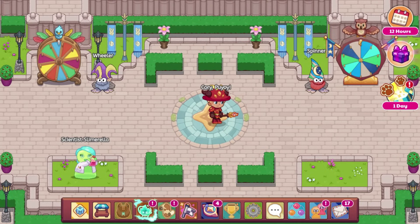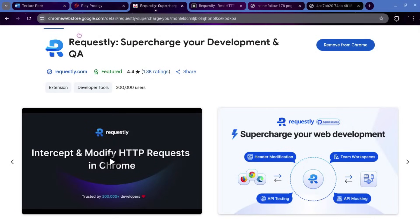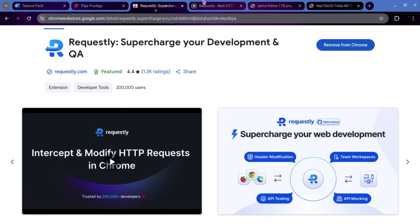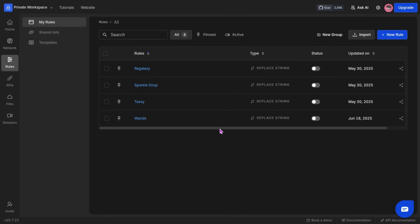To do this, you are going to need a couple of links. First off, you are going to need this link to a Google extension on the Google Web Store called Requestly — I'll leave a link to that below. Also, you are going to need to be able to go into Requestly, so for that you're going to need app.requestly.io. I will leave that in the description as well.